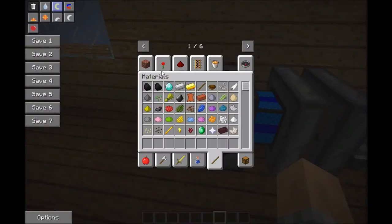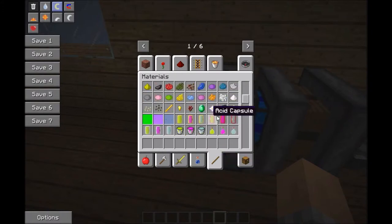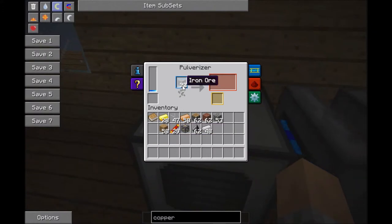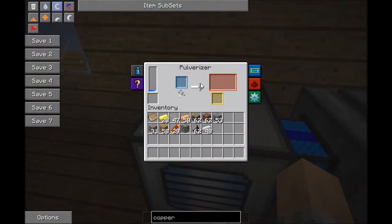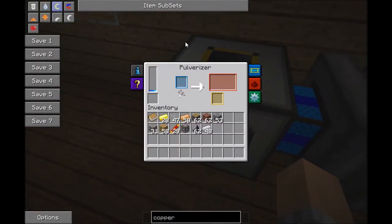Now, what the pulverizer does — when you smelt an ore normally you get one ingot. But in this pulverizer, instead of one, you get two pulverized iron. It's really slow with low power, but once it has max power it's faster.